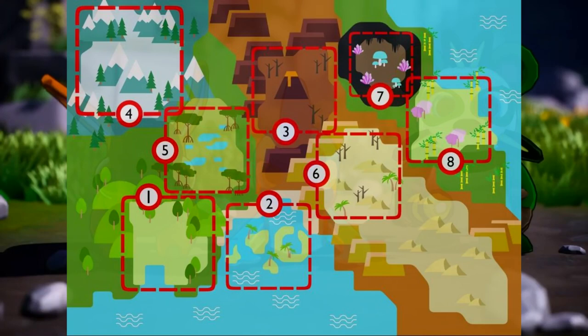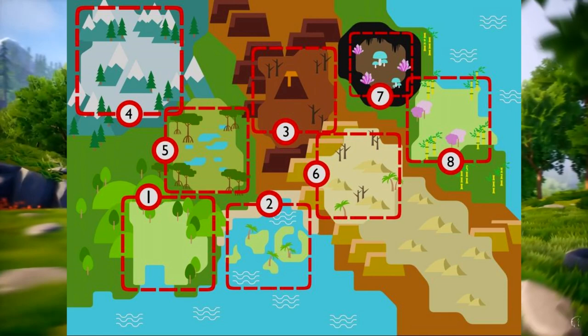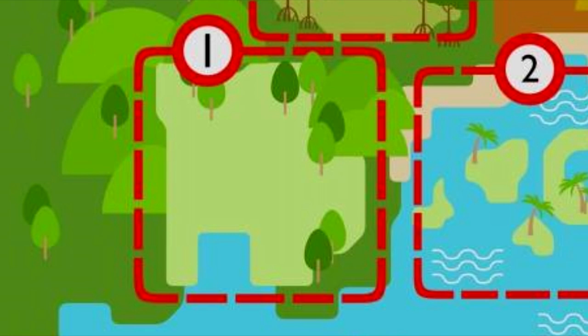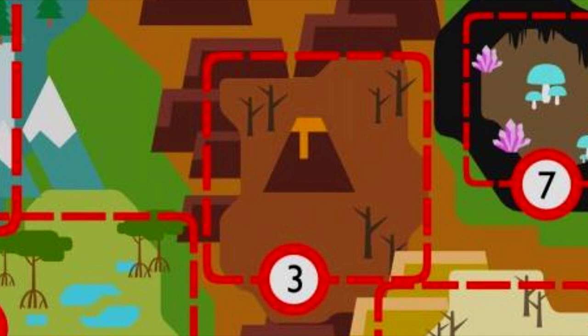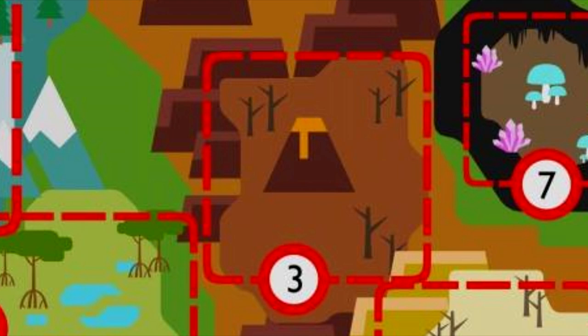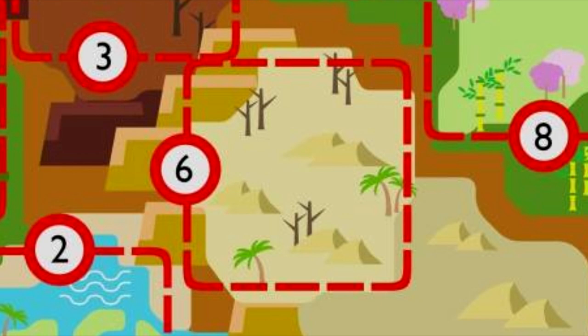The Anatons dev just revealed a concept for the Anatons in-game map, which shows eight different biomes. The map indicates the order in which they will be worked on, going from one to eight. The first biome seems to be a plains of sorts, likely home to nature Anatons and perhaps wind types that'll have room to fly around. The second is clearly a tropical biome, likely home to many water types. The third is a mountainous region where we'll likely see various rock and fire types due to the volcano. The fourth is a snowy region that will obviously host ice types. The fifth is a swamp, so perhaps home to toxic types.